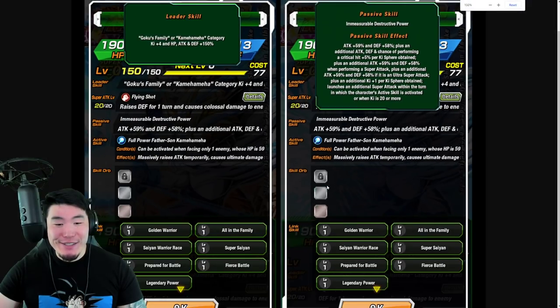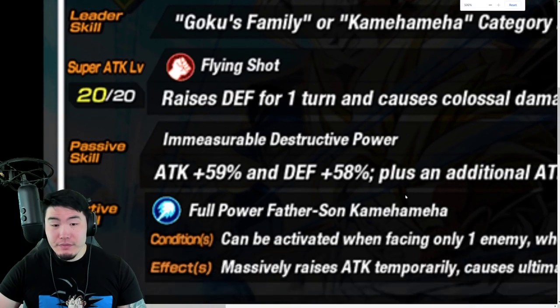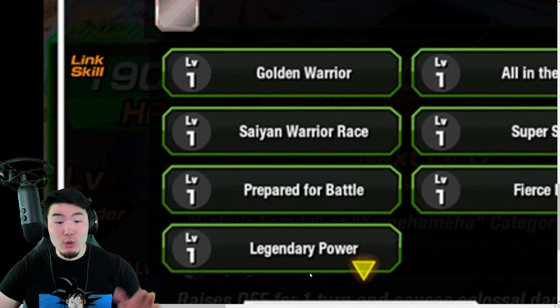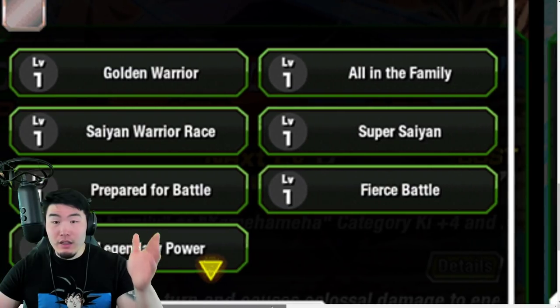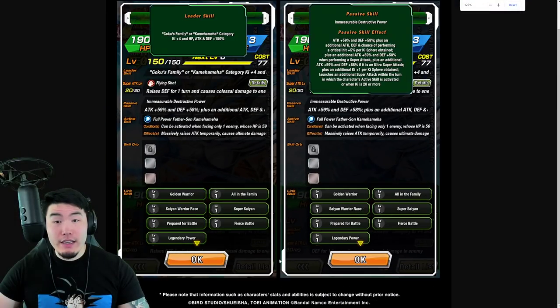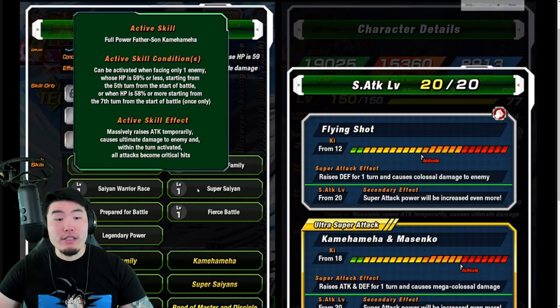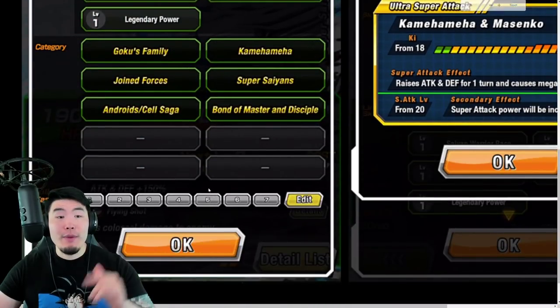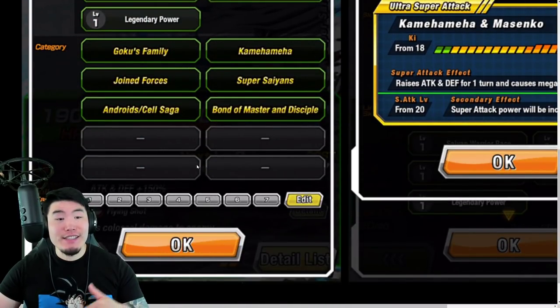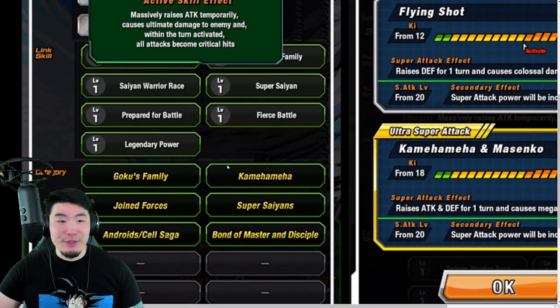Taking a look at some of the other details: for their links they have Golden Warrior, All in the Family, Saiyan Warrior Race, Super Saiyan, Prepare for Battle, Fierce Battle, and Legendary Power. Their categories are Goku's Family, Kamehameha, Joint Forces, Super Saiyan, Android/Cell Saga, and Bond of Master and Disciple.